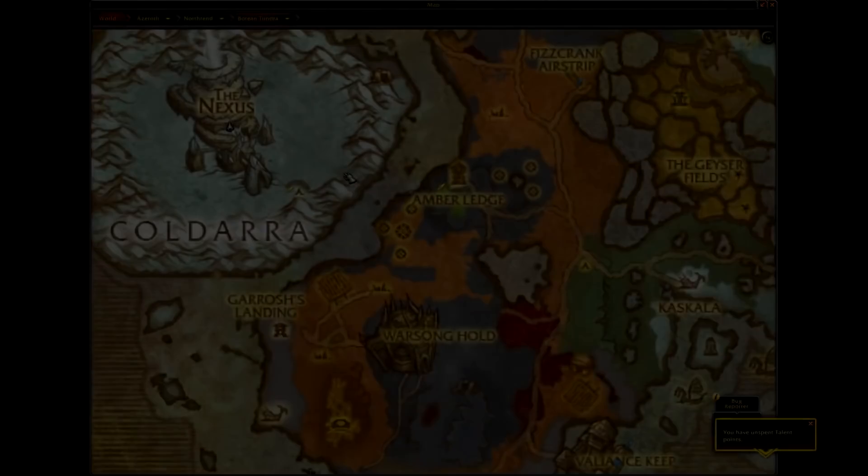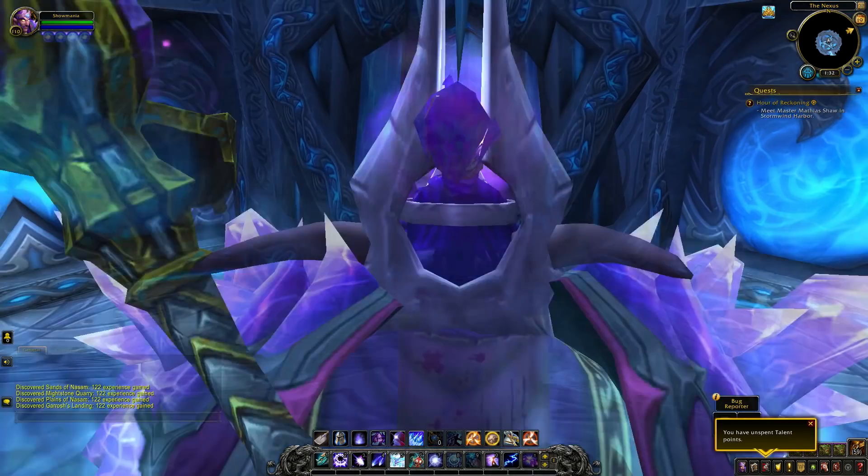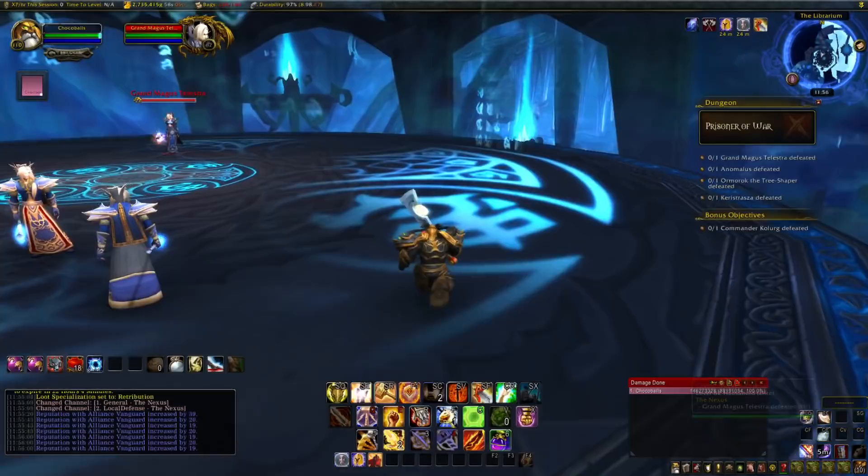Next up, let's go to the Nexus, which is located in the Borean Tundra. Very simple instance here. First up we have Split Personality on the Grand Magus Telestra boss: defeat her after having killed her images within 5 seconds of the first one dying. This is actually just another one-shot - as long as you take her out in one hit, you should get the achievement.